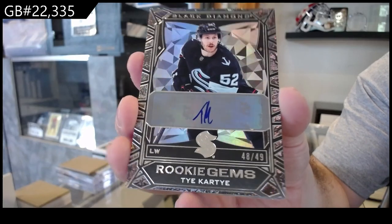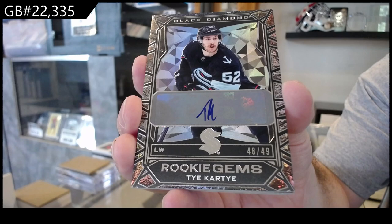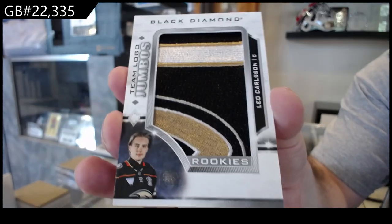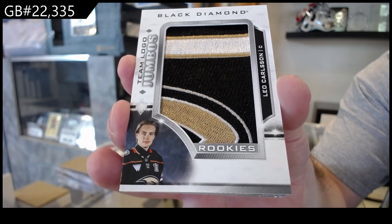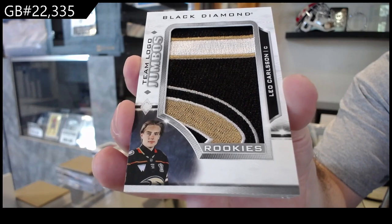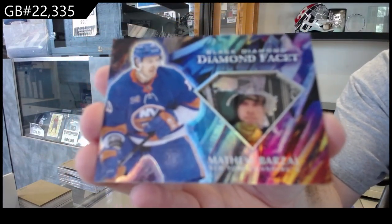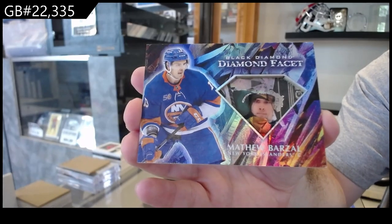The effort in that auto was amazing — Ty Cartier. We've got a team logo jumbos of Leo Carlson for Anaheim. Just the amount of people who have asked that — if it's a one-off that's different, but it's quite a few people. Diamond Facet for the Islanders of Barzal — Diamond Facet Barzal.